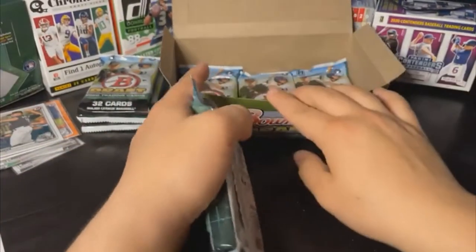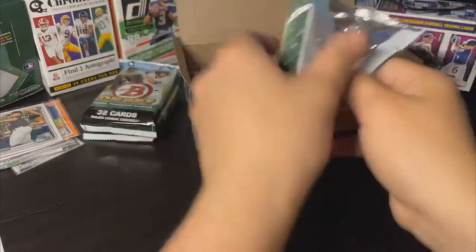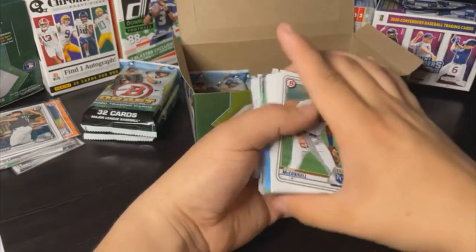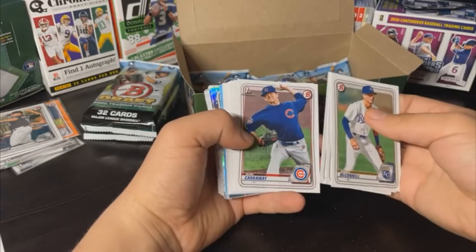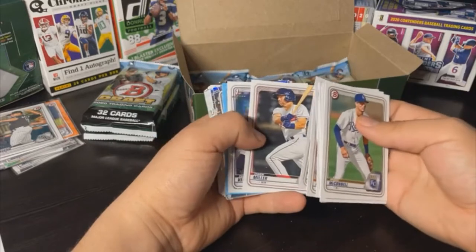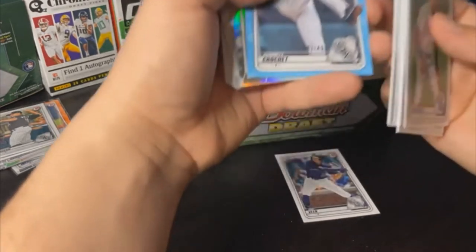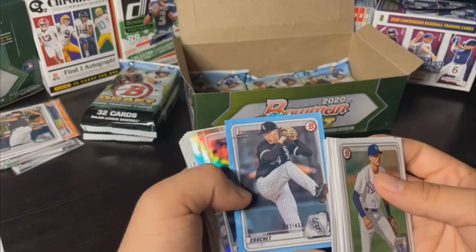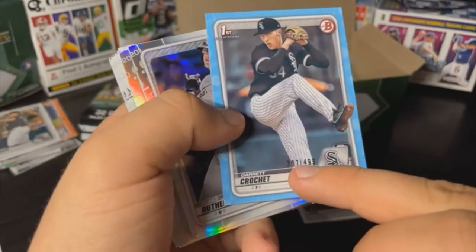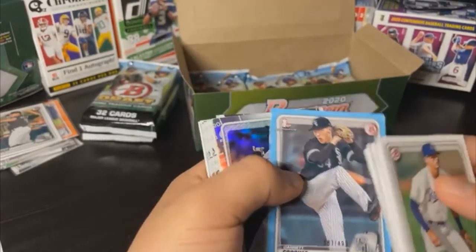Four more packs without autographs, then two with autos. Looks like blue paper back there — Brady McConnell, Jared Jones, Bailey Horn, Burl Carraway, Logan Hoffman, Ryan Murphy, Casey Martin, Ronnie Mauricio, Nico Hulsizer, Owen Miller, Zach Veen — nice for the Rockies, going to Jonathan B. And a blue paper Garrett Crochet of the White Sox going to Marcio P — 387 of 499. Serial numbers look almost thicker than normal but it's a really nice card. Blake Rutherford, Quinn Priester, Michael Toglia, Trent Palmer, Ben Hernandez, Thomas Seguise, Jordan Wogu — another scratch unfortunately. Bowman's quality control this year — a lot of off-center cards and scratches.